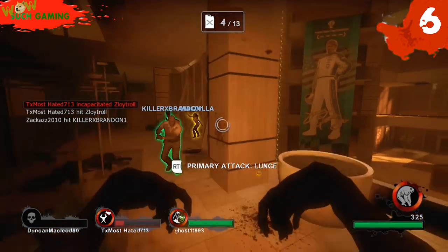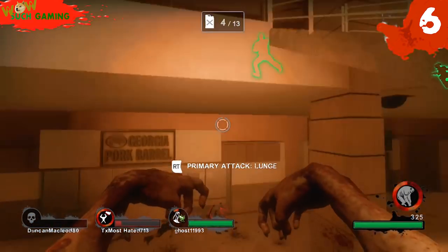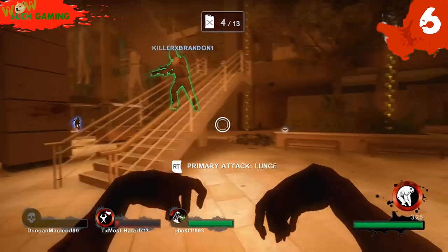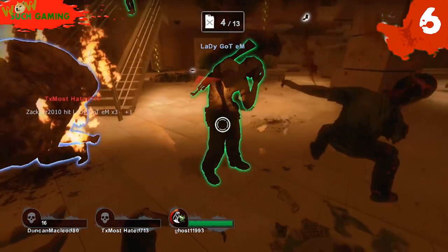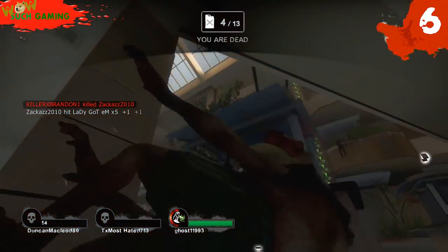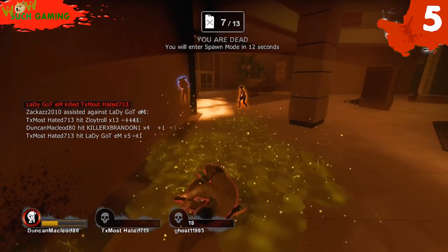Either by being meleed off by a different survivor, having your meal taken away by a different Special Infected, or jockeying off someone off a ledge — which is also a crucial part of a Jockey's portfolio. Being able to down a survivor that quickly is an A+. Never forget to watch out for Special Infected scratches as they can kill you instantly mid-jump.